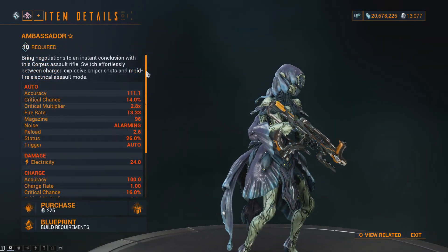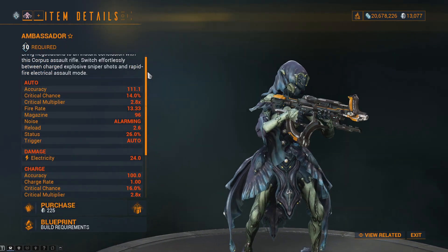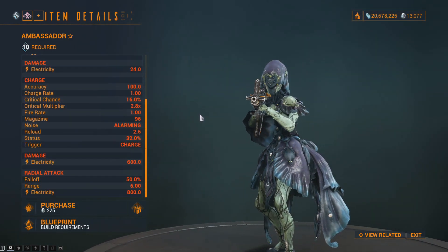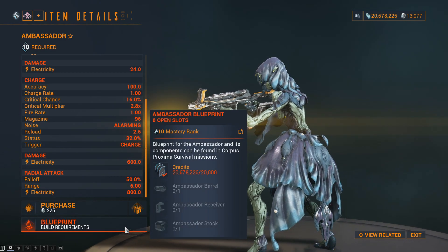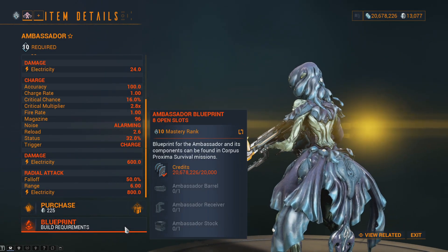Digital Extremes have added the new Ambassador primary weapon to the game. You can find the blueprint and the components within the new Railjack Survival missions, or you can purchase it from the market for 225 platinum.